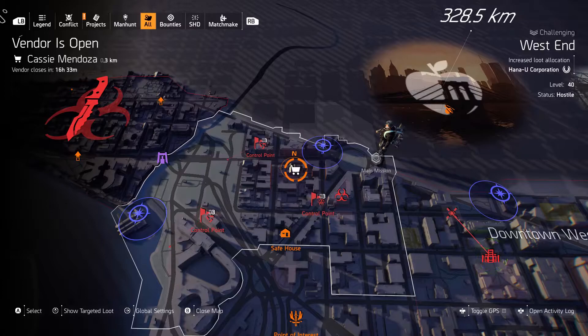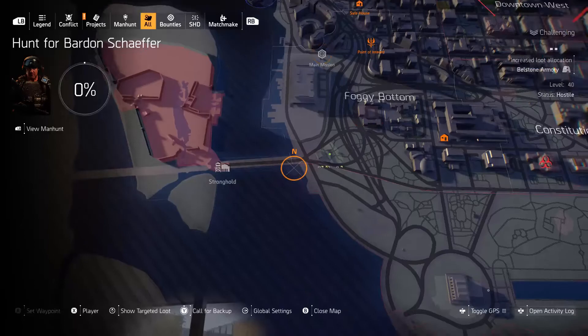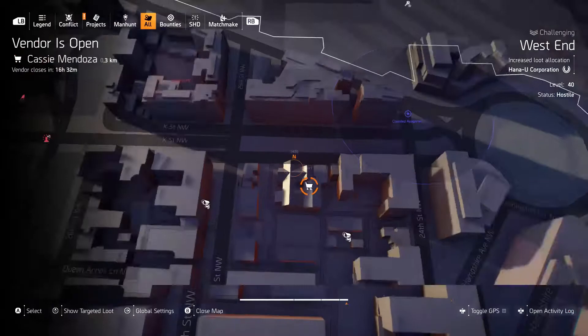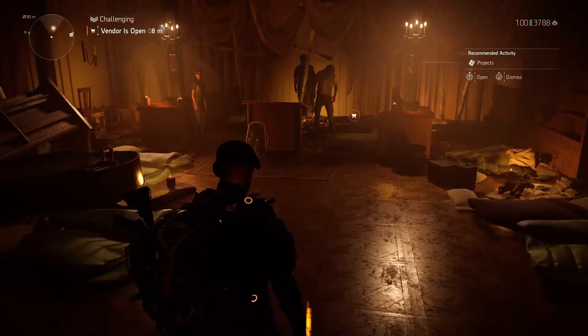It's Bear Essentials with Barry Byers, Wednesday July 21st 2021, and it's time to go see where Cassie Mendoza is. We saw the snitch yesterday — we found the snitch for this character underneath the bridge on the way to Roosevelt Island. You can see Cassie Mendoza is open and she is right here in West End, and that's where we're gonna go.